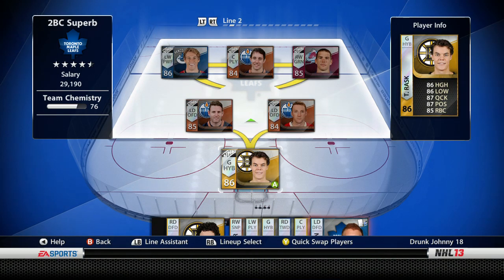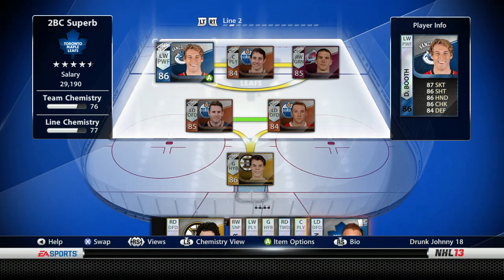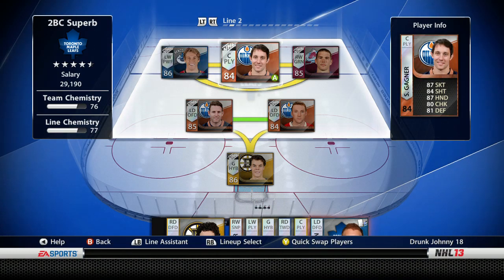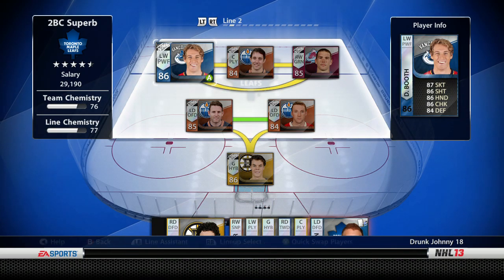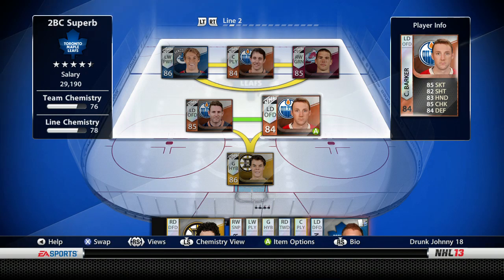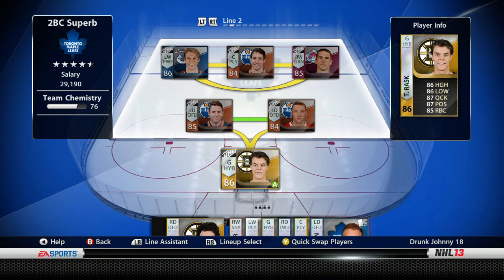My second line is David Booth, who's actually really good at 86 overall. Anyone who's 86 or better is a very good player. Sam Gagne is very fast - I don't necessarily like him completely but he's fast, and alongside Booth you've still got some checking on that line. Then Steve Downey, who's a grinder at 85, so not a bad second line. On defense we have our Edmonton core with Ryan Whitney and Cam Barker.